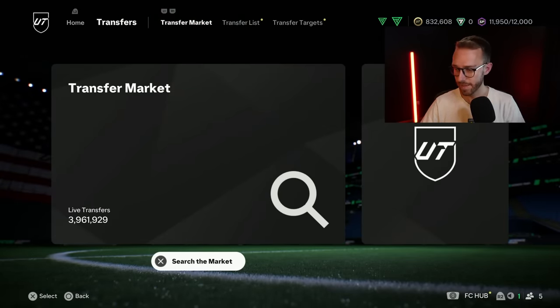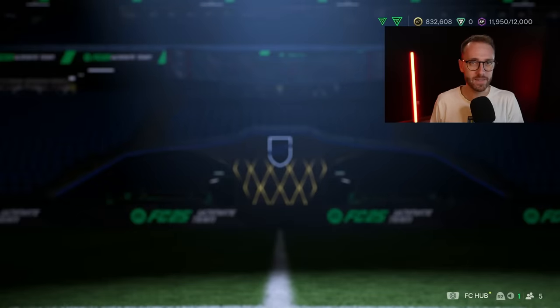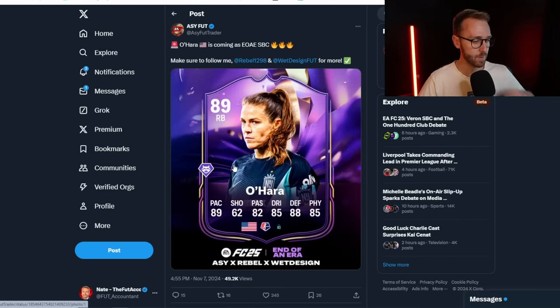What other content could we be having? We got one of the leads player SBCs yesterday with Verone. We still have Ohara coming as an End of an Era, and we also have Inaki Williams. Both of these interest me - USA links, NWSL links. A lot of people have been investing in those. Putellas technically works for that as well. And if that Inaki Williams card is coming today, maybe there's some value there too. I think one of those two is going to be coming today - we get player SBCs on the weekend all the time.